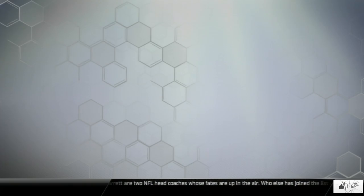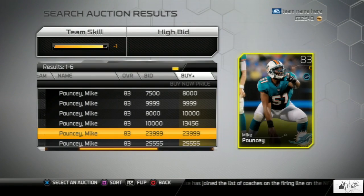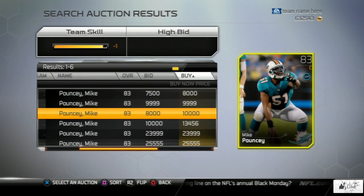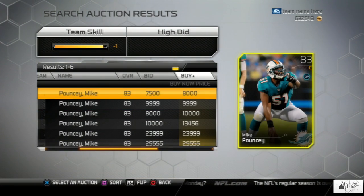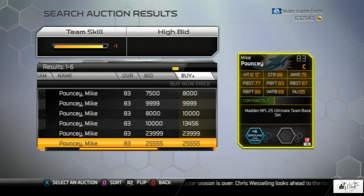So without further ado, let's go ahead and check out the price of Mike Pouncey. Of course he plays for the Dolphins and as you can see there's only 6 cards of his listed on the auction block going from 8,000 all the way to 25,000 coins. This is only base set gold cards which are needed for Team Captain Collections.